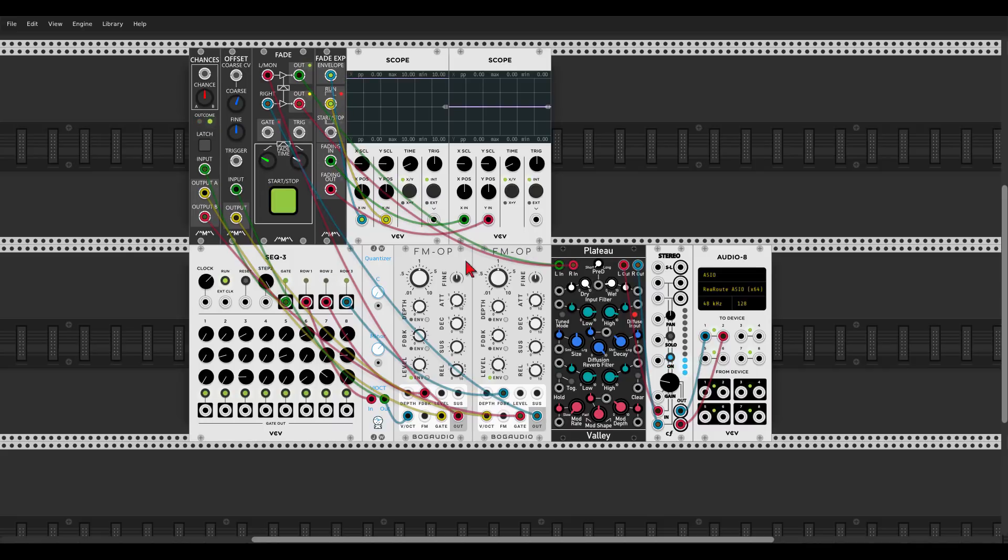I can output the voltage only from A or only from B, or send the gates only to A or only to B, just like the Bernoulli gate. I can add offset and fade the voices in and out, and you can see on the scopes what happens with each step or stage. Very nice — that was the Count Modular collection.